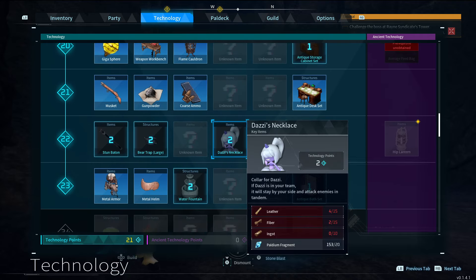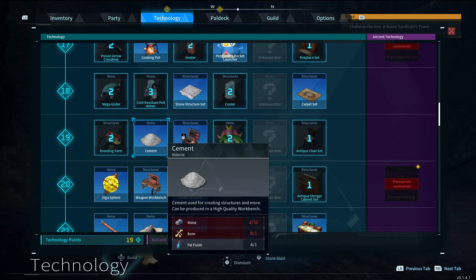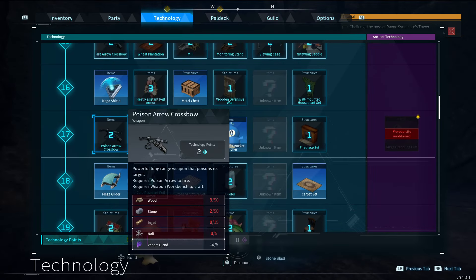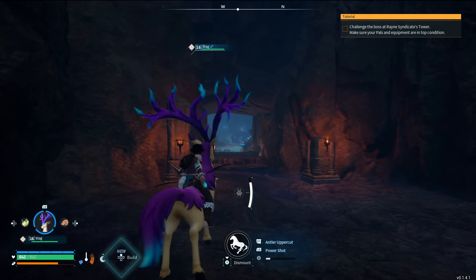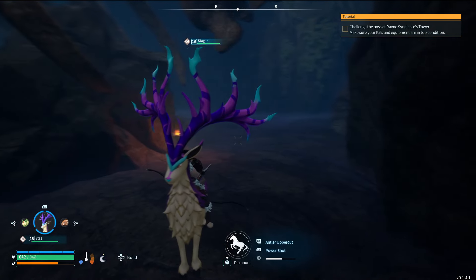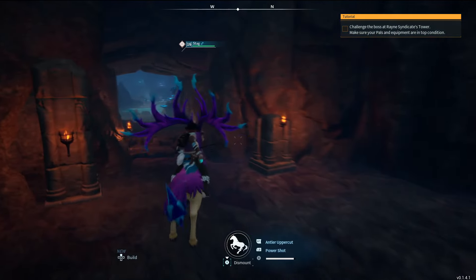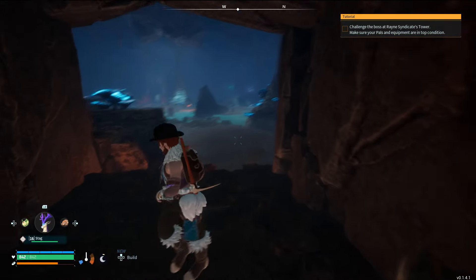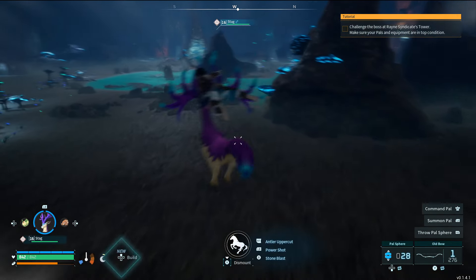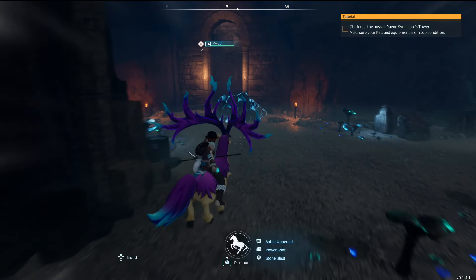Ingot, leather, and cloth — all things we could get. We'll grab the Dazzy necklace as well. I probably should get the Mega Glider too. Which way did we come in? I think this is the way to go — that's probably the exit, right? Oh wait, is that the exit? No, it doesn't look like the exit — that looks like another direction. Yeah, this is definitely more to explore over here. Let's see what we got.